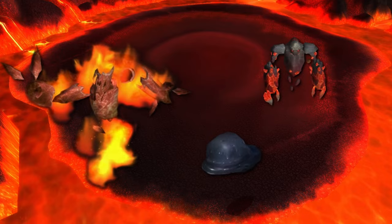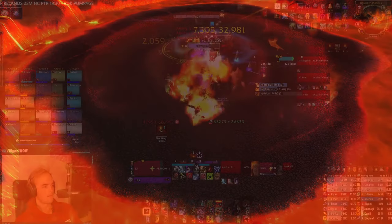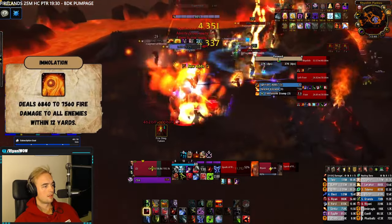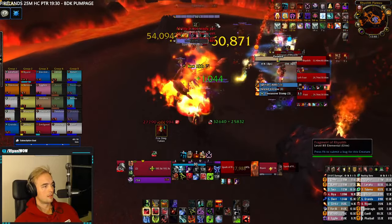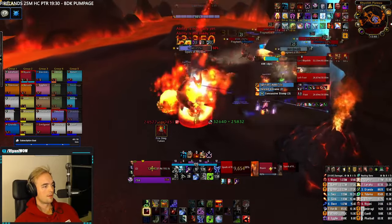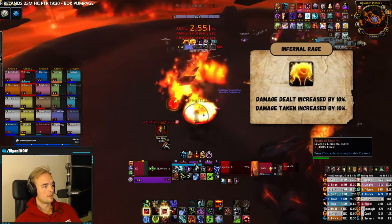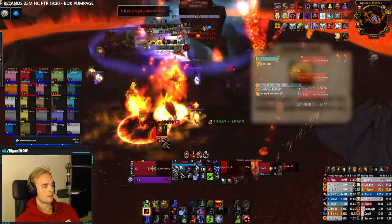In phase 1, the boss will spawn 3 add types: Sparks, Fragments, and Liquid Obsidian. Sparks are big adds that need to be picked up and tanked by your main tank. These have a pulsing 12-yard AoE that deals very little damage — keep them somewhat close to the boss while not roasting your melee. Sparks have a stacking buff that makes them deal and take 10% more damage every 5 seconds, so the melee swings get nasty at high stacks — keep some defensive cooldowns rolling for that.